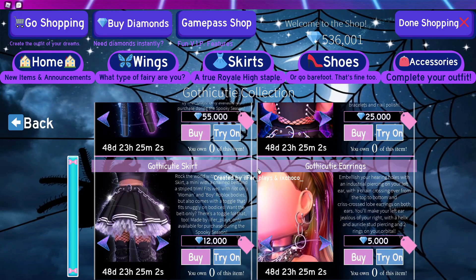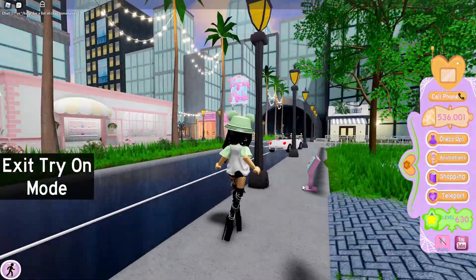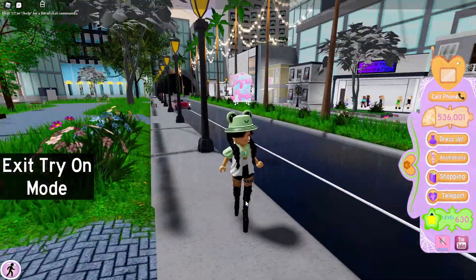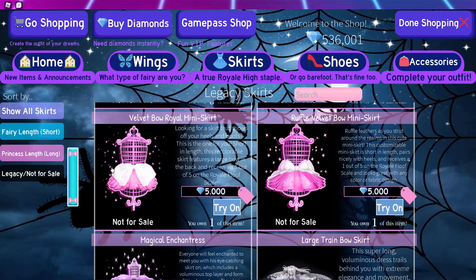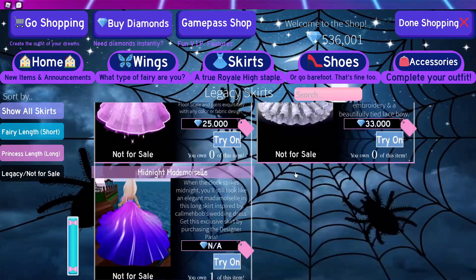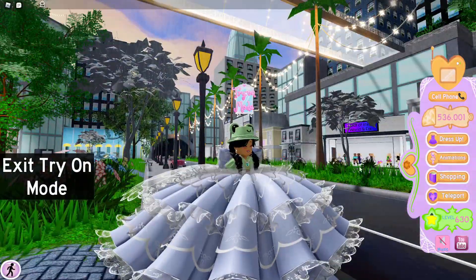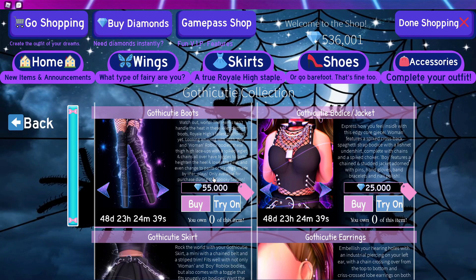It doesn't have that many accessories, so you can try it on now, which is a new thing. You can't move while trying it on, but that's nice if you want to try something on. I wonder if you can try these on before buying — and yes, you can! You can try on your legacy skirts now too.